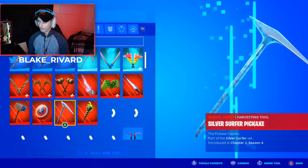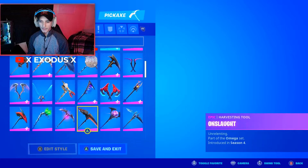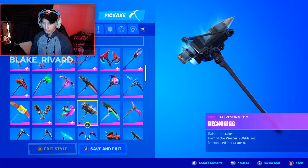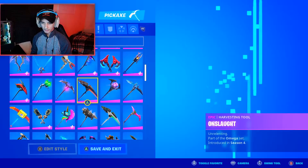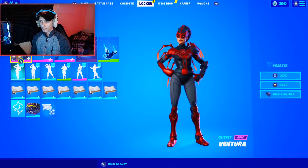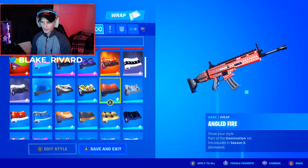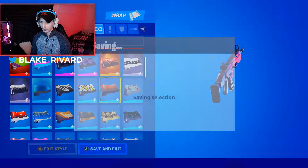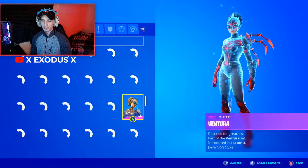I'll go with the black or red pickaxe — they really need to make a corrupted pickaxe, I think that would look really cool. Let's go with something like the staff. I don't really have anything red, so we'll go with this staff-looking one, and then a black and red wrap. I'm not sure if there's a corrupted wrap but we'll go with this one on all the guns. Man, this skin looks amazing — I was not expecting this at all.